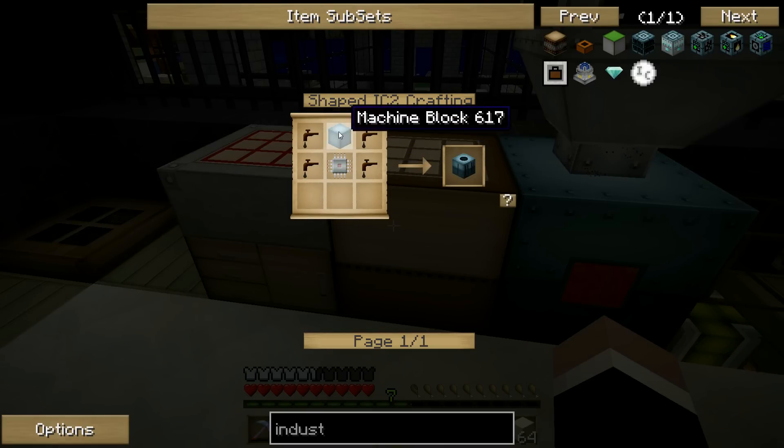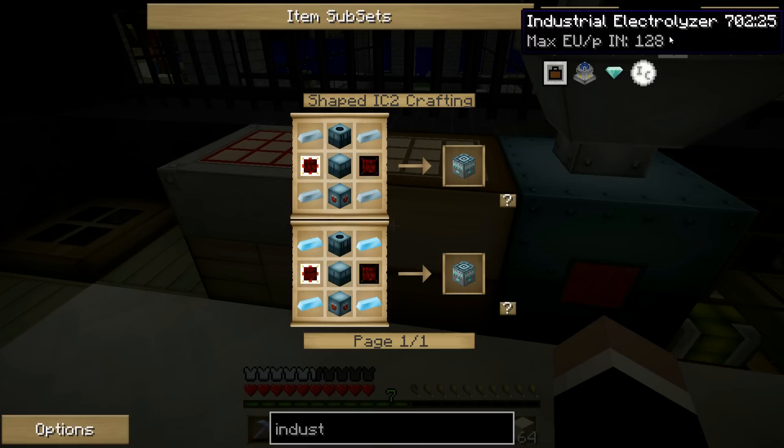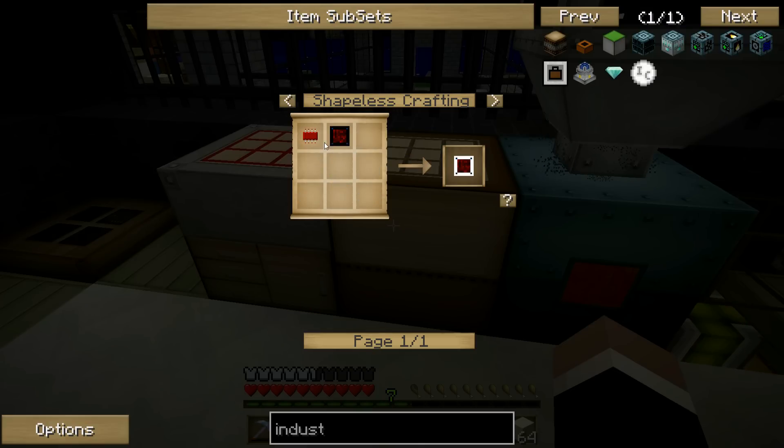Tree tap, electronic circuit, and a machine block. But not as awesome as you, because you're building a nuclear reactor, which is right up there. We'll see how good this is when — you know — we log onto the server and the entire lighthouse is gone.